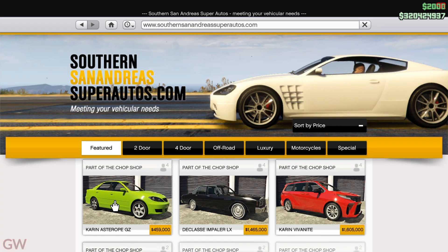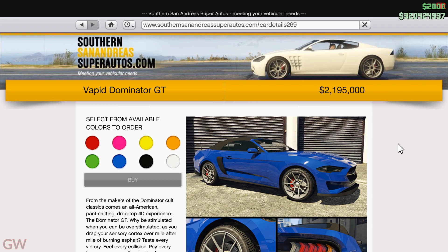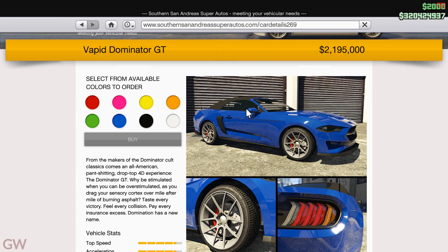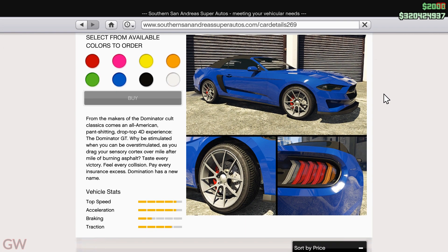Hey everyone and welcome back. In the previous video we took a look at the Karate Turismo Omaggio, so in this video we'll be taking a look at the Vapid Dominator GT, which is based on the Ford Mustang GT convertible. This is a Ford Mustang that's a convertible, not a coupe like the previous version — so this is a first. This car is priced at 2.2 million dollars.